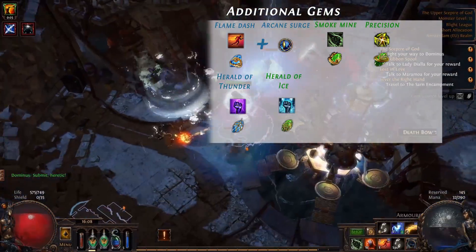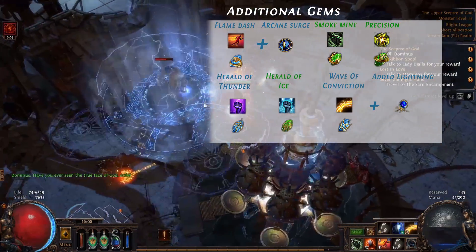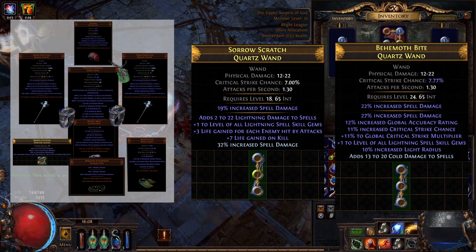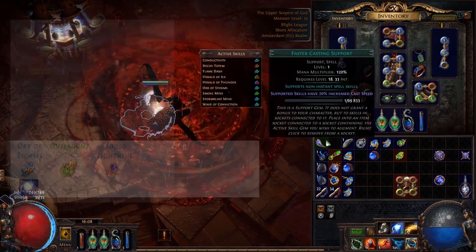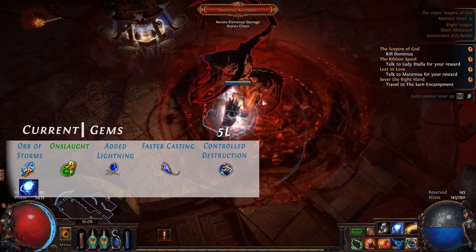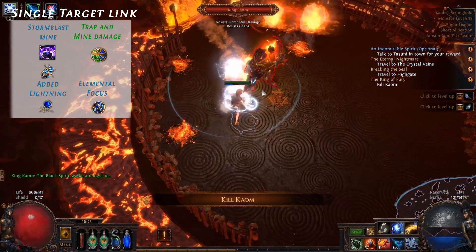On level 16, we start using Herald of Thunder, Herald of Ice, and Wave of Conviction linked with Added Lightning. We need Added Lightning in the setup to always proc lightning exposure on monsters, which gives them minus 25% lightning resistance. At this level, I also start looking for wands with plus one lightning spell skill gems and some flat added lightning damage to spells on one, and flat added cold damage to spells on the other. On level 18, add Faster Casting to your Orb of Storms setup. You can also add Controlled Destruction for more damage. You're also adding Trap and Mine Damage and Elemental Focus to your Storm Blast Mine.